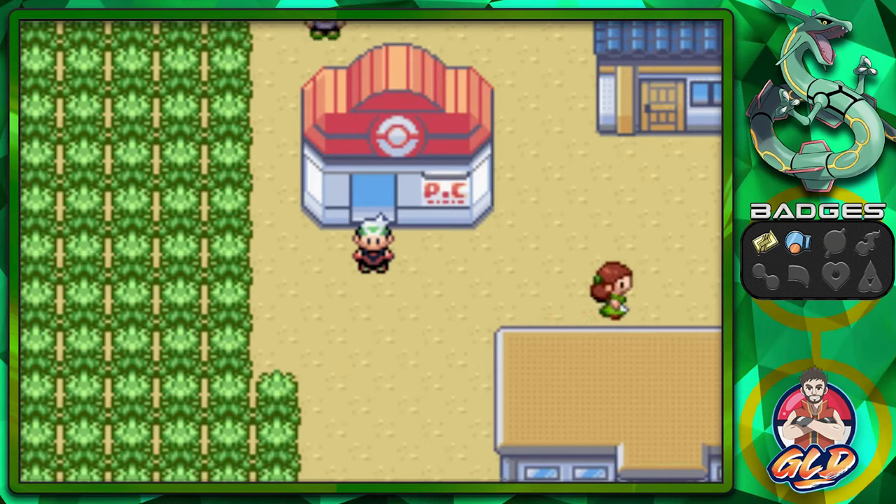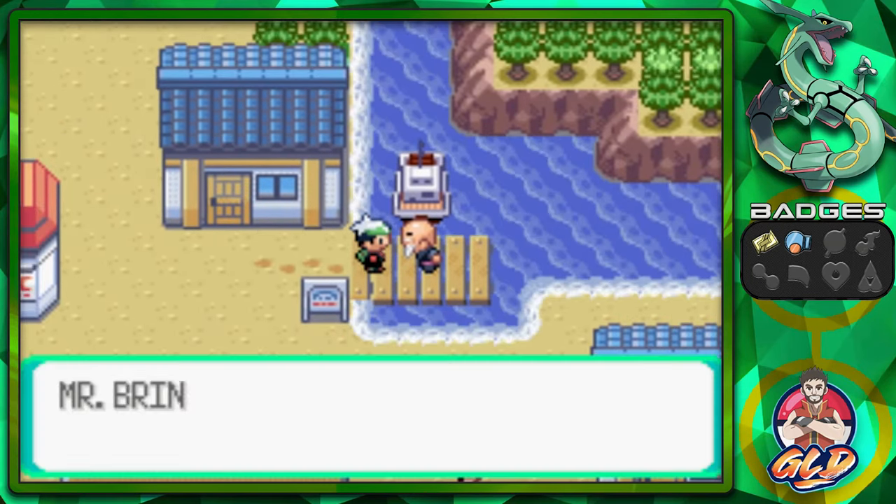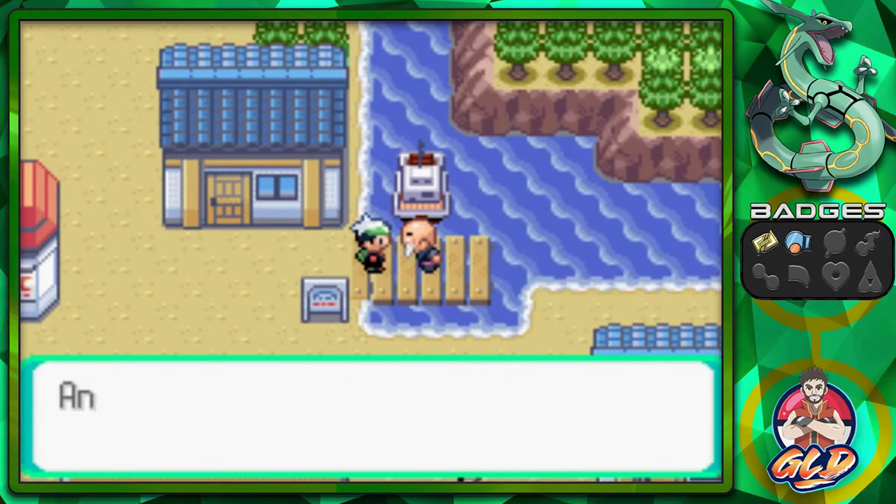We started off with the gym, then went into the Granite Cave and took care of things there, delivered a letter. That's pretty much it. So now it is time for us to go to Slateport City. Let's go ahead and go with Mr. Briner right here. Let's go to Slateport.